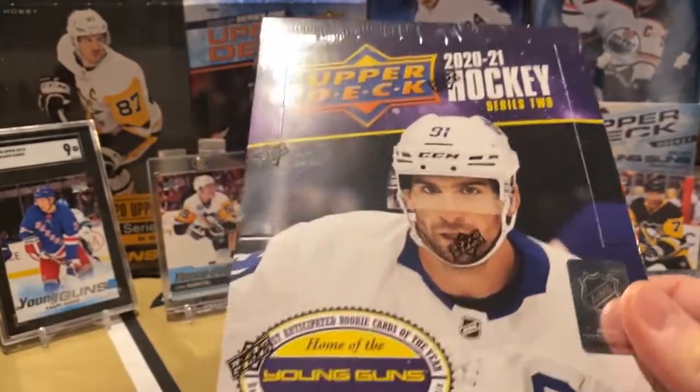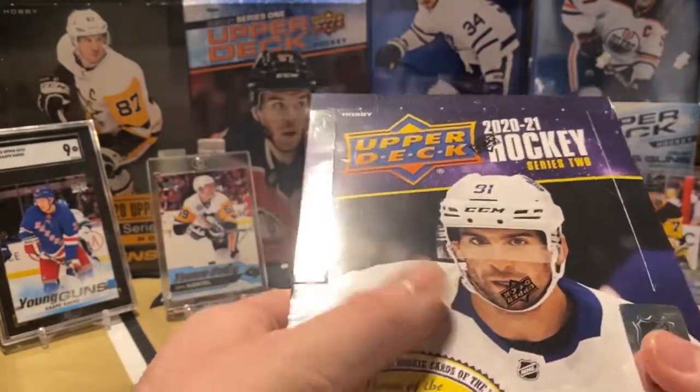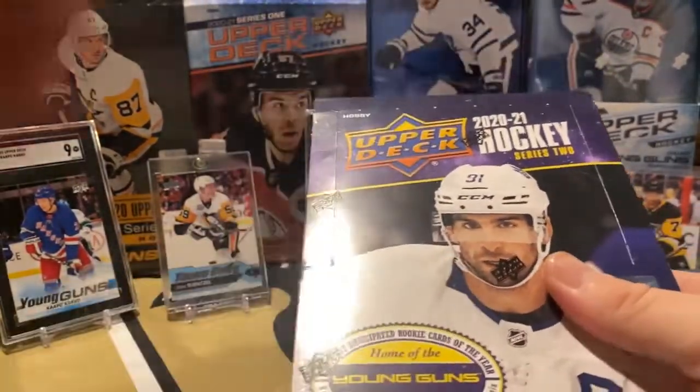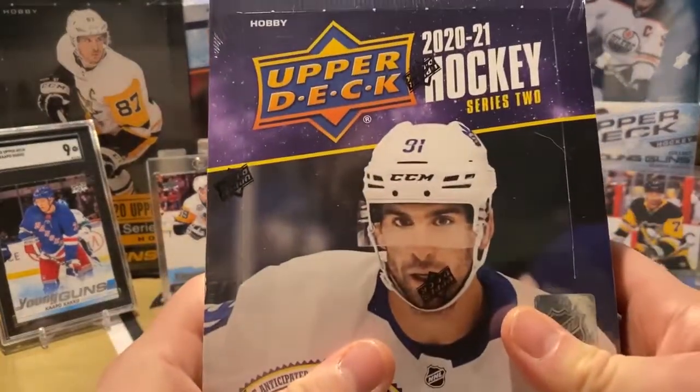Since we already have Kaprizov, we're going to look for him again and his Young Gun Canvas. But we're looking for Stutzle, Cousins, Ty Smith, Landeskog. Pretty decent Young Guns in here. One Penguins Young Gun — Anthony Angelo. Looking for him as well. So let's get into it.